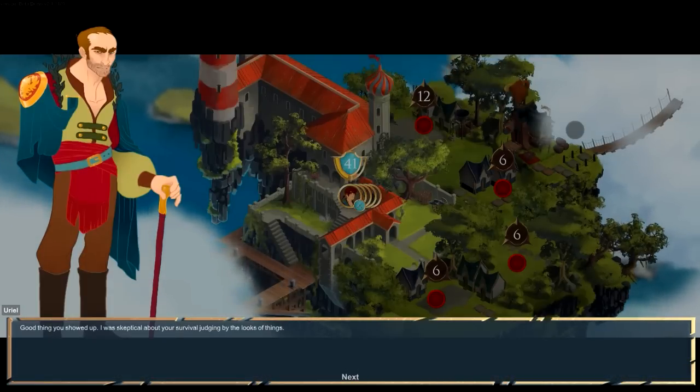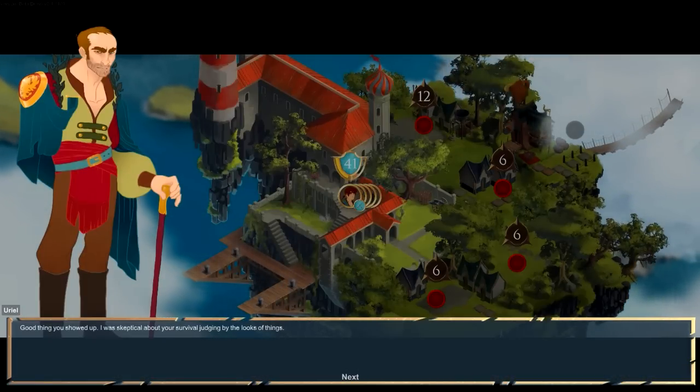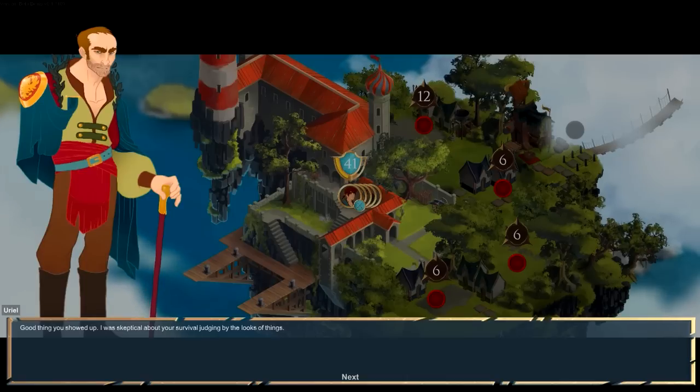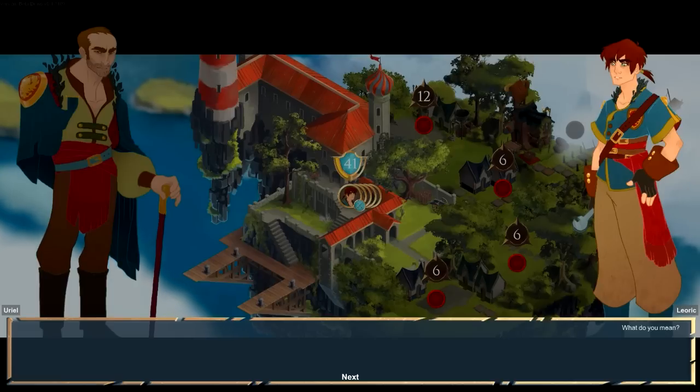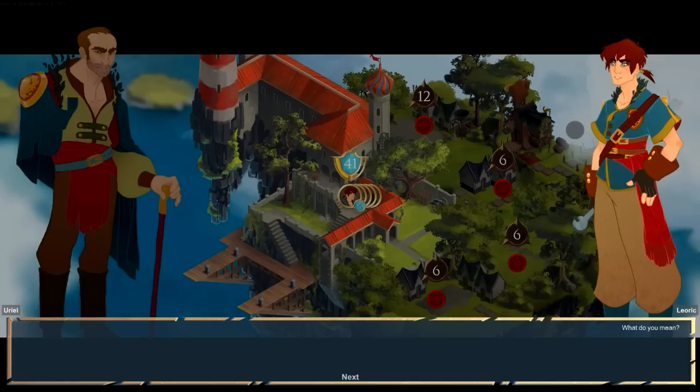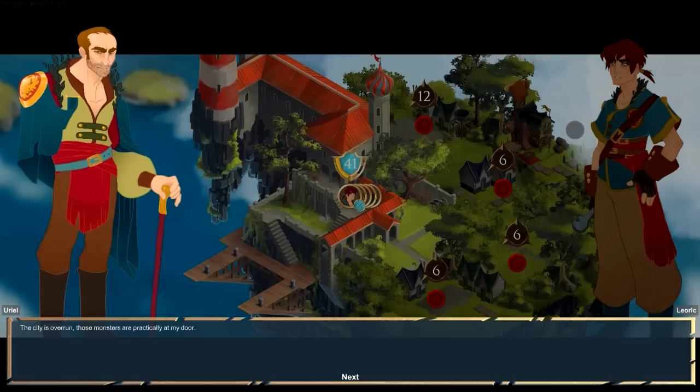So we've got this — I really like the art style, I've got to say. The art style is really, really cool. So we've got Uriel — I don't even know how to say that name — good thing you showed up. I was skeptical about your survival, judging by the looks of things. And then Leric? I have no idea how to pronounce this name or what accent I'm going for. I don't know the origin of these names.